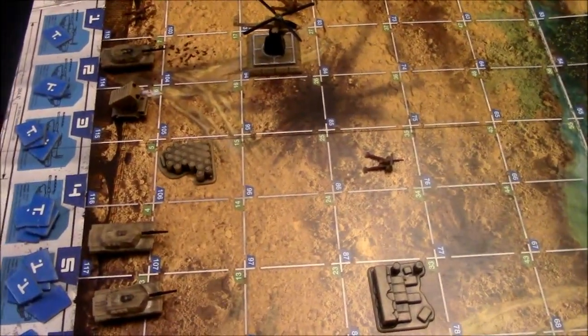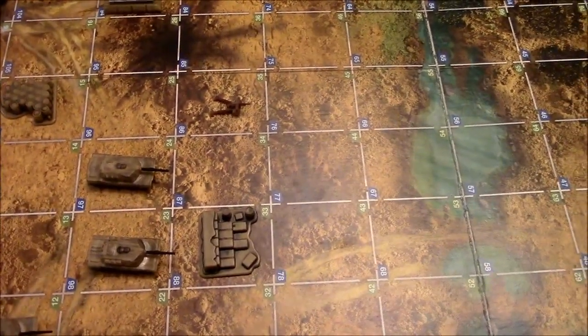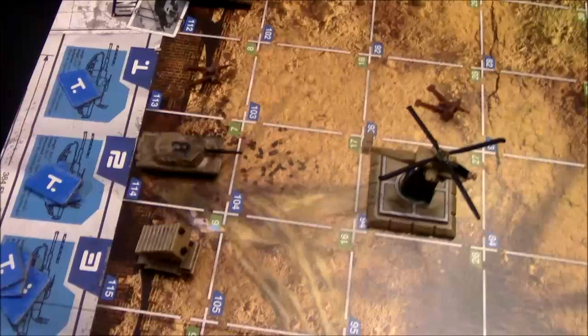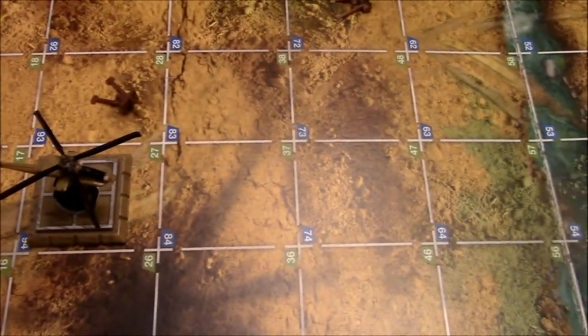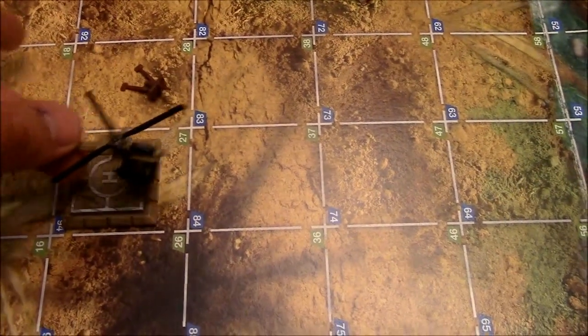Tanks can move either forward or to the side, but they can't move diagonally or backwards. So you could move one tank one space and another tank three spaces — that constitutes your entire eight spaces. You don't have to move eight spaces; you could move just one tank one space if you wanted. Right here you have your missile launcher, which you'll use to fire at helicopters. The helicopter can only attack tanks and can move in any direction up to three spaces. Helicopters have four hit counters on them.